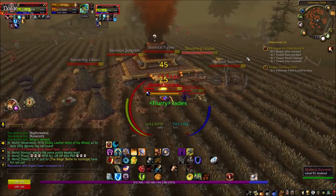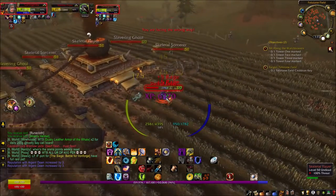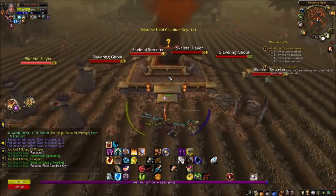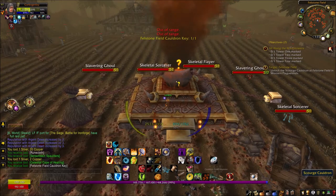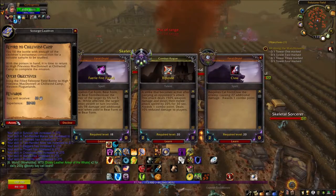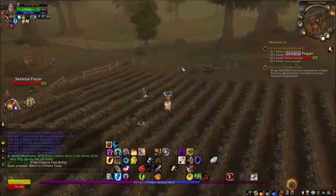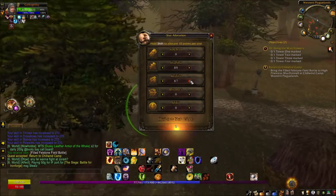We have to kill the cauldron lords because they drop a key, then get right up close to the cauldron to unlock it and turn the quest in. We get the Filled Felstone Field Bottle in return and bring that back to High Priestess Mcdonald at Chilwind Camp. Let's go ahead and do that — and first, ding! We hit level 54!